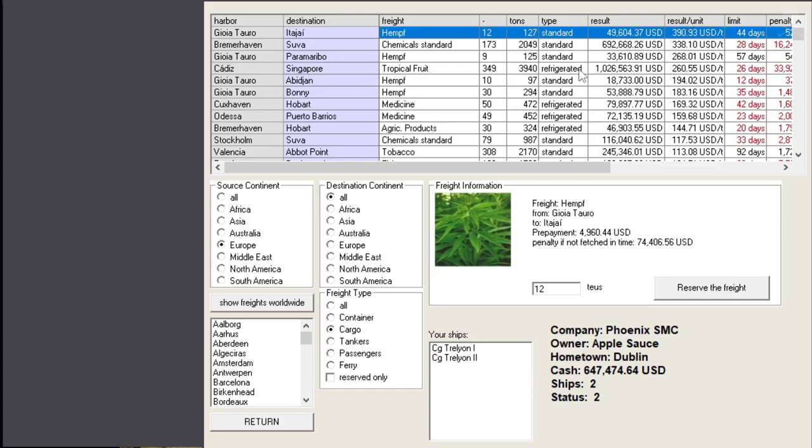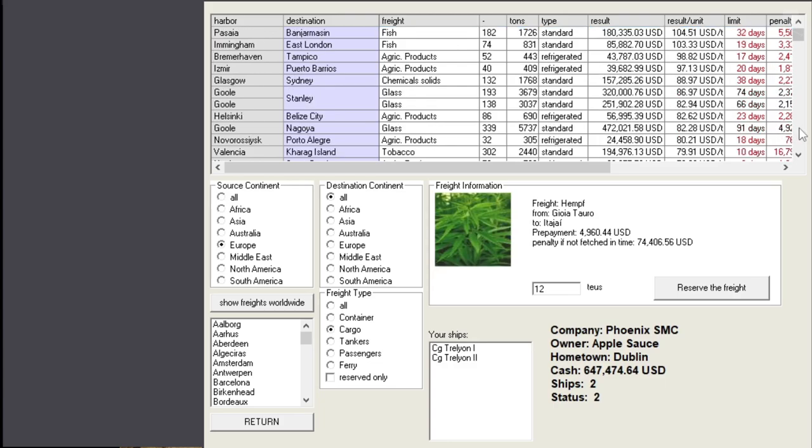Already in Dublin - refueling, yes please. Not too expensive here, so let's check cargo in Europe. Lots of different cargo - anything that'll turn a profit. Cadiz to Singapore - well if we had a super fast ship that would be great, but we don't. There's plenty of good cargo from Gool - I think that's in New Wales - to Stanley. Oceania, New Zealand. And gold to Nagoya.